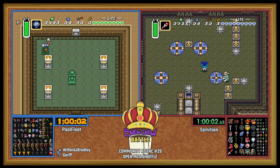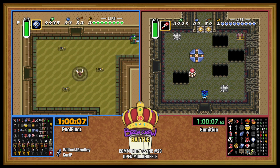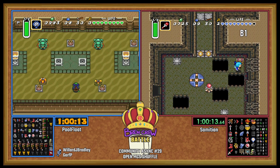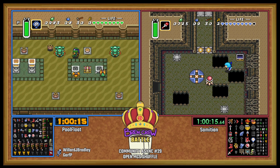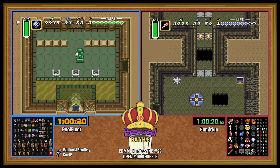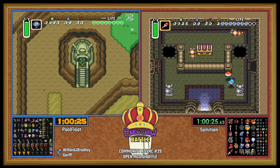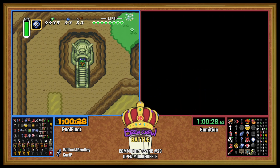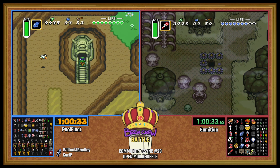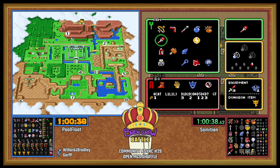Happy one hour mark! Yahoo! This is going pretty well — both runners an hour in have one crystal. There's Cane of Byrna. Sam, I don't know what that was — looks like Sam doesn't know this one, doesn't do the bomb jump either. For how many times you've seen me do it, how do you not do it?